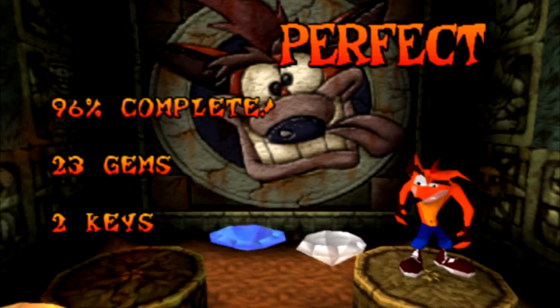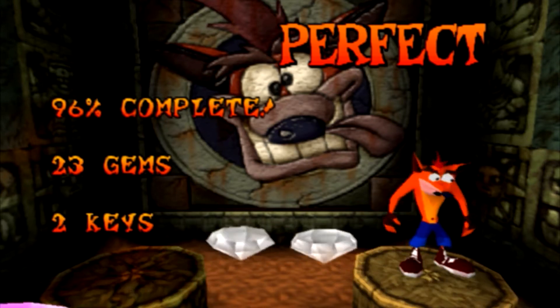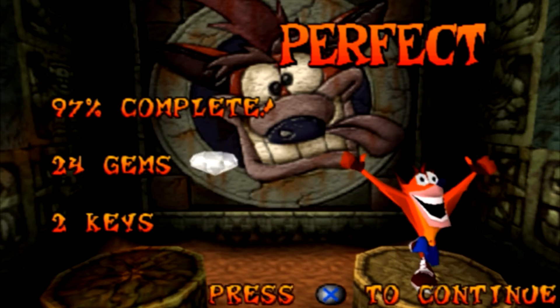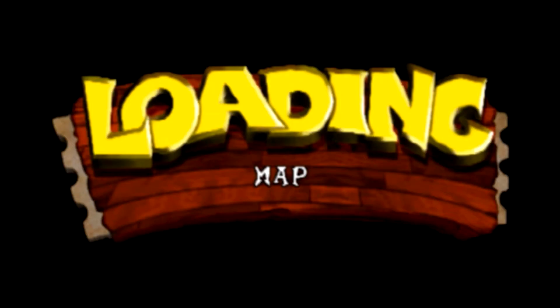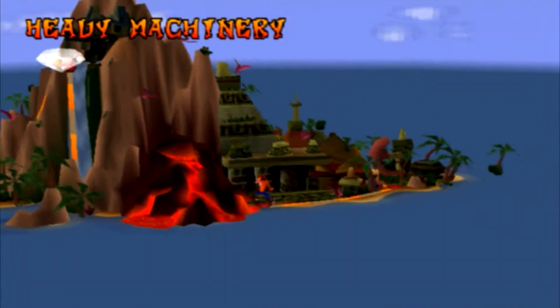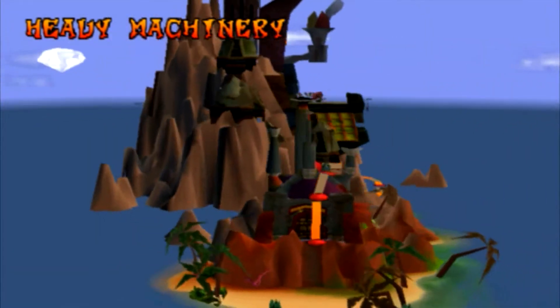That is 24 gems, 97%. Anyway, moving right along — we are going to head off to Cortex Power.